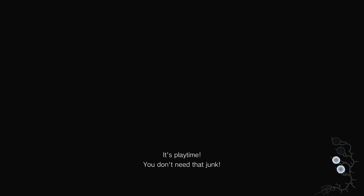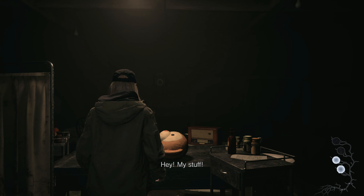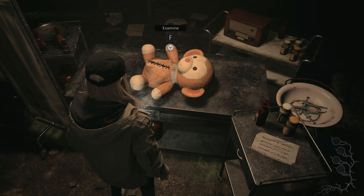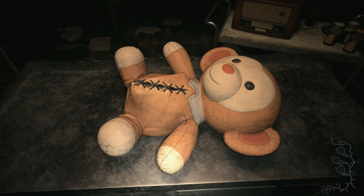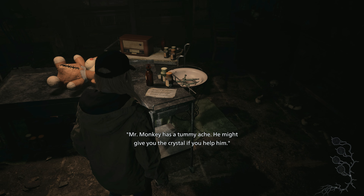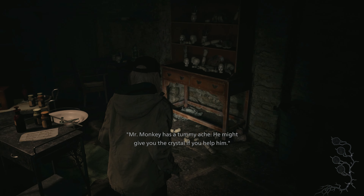You don't need that junk. Hey, my stuff! She does that now. You gotta perform surgery on this poor little thing. I need scissors or something, a standing knife. Mr. Monkey has a tummy ache — he might give you the crystal if you help him.